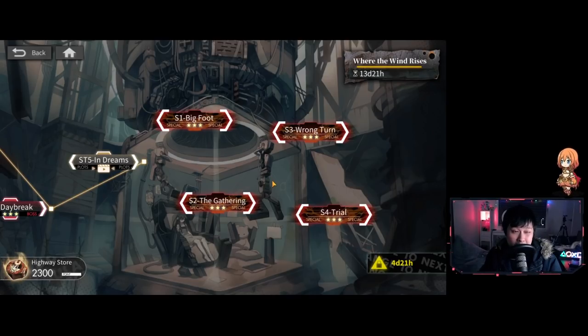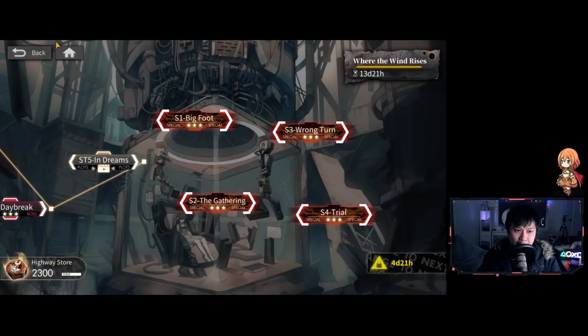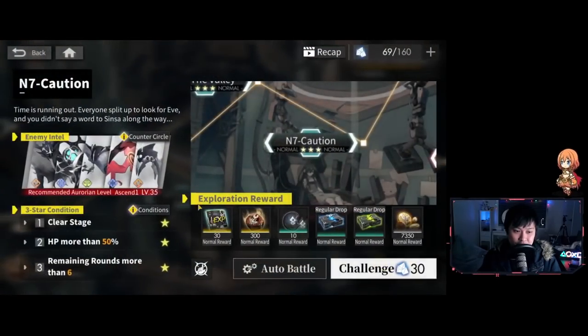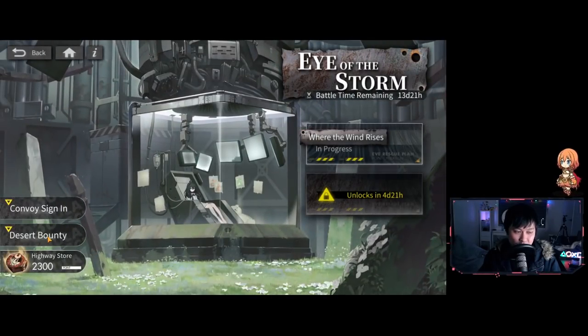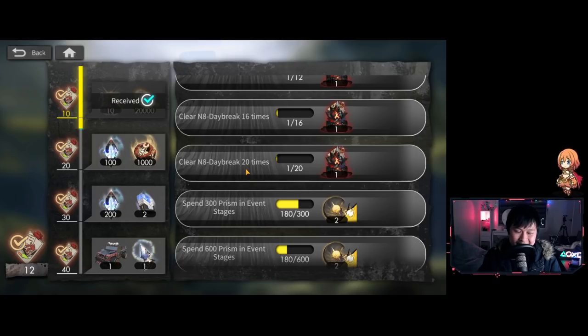If you watched my preparation guide, I said you'd probably need up to around 2-40 level. I'd say that's actually a good estimate — I click into this one and it says Ascension 3 Level 1, but I really don't think you need that because I completely curb-stomped the boss. A 2-40 can do it. As for which stage to farm: every stage maintains a ratio of one stamina giving ten event currency. However, the event quest Desert Bounty dictates us to clear N8 Daybreak 20 times — that's blatantly obvious.